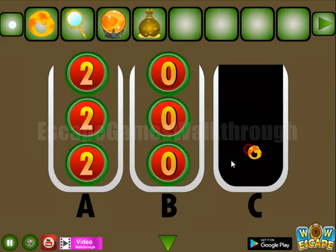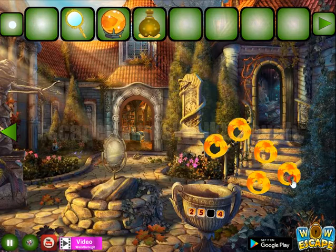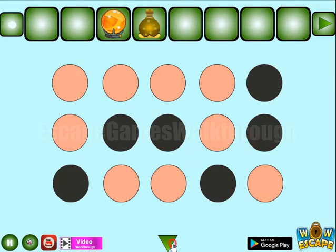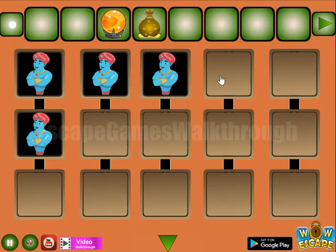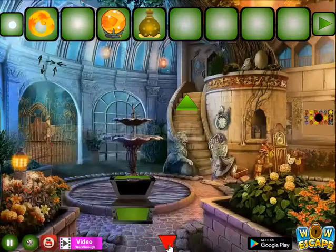One more ring we have got. We also have a magnifying glass to get another hint from here. These highlighted positions are to be used here on this genie's — like that. We get the last ring.